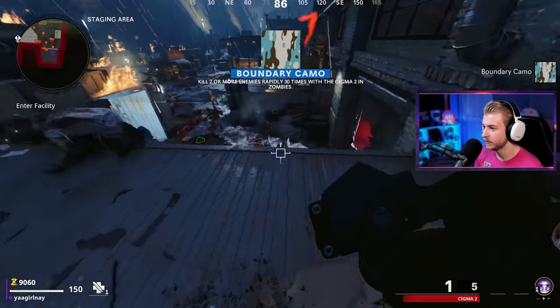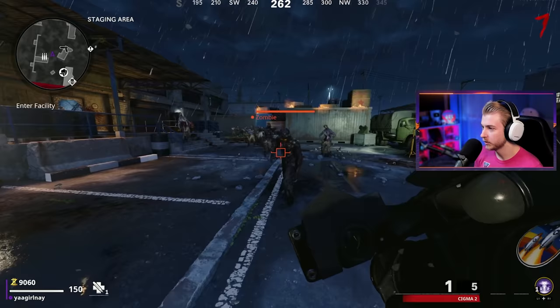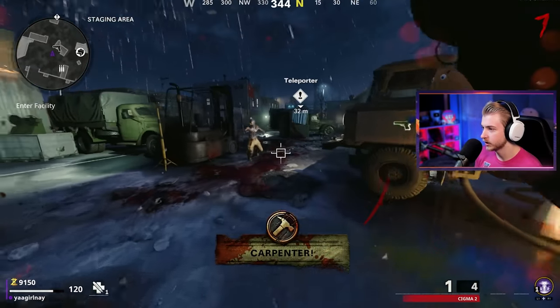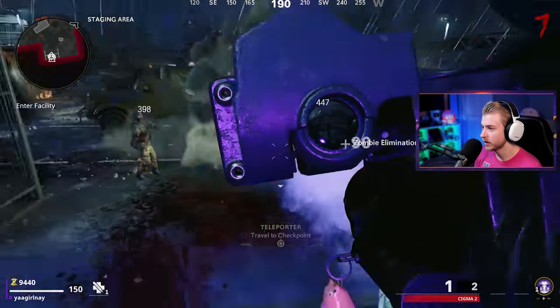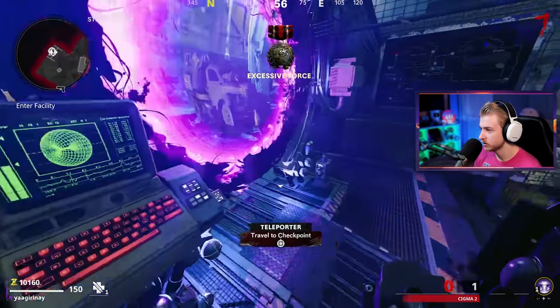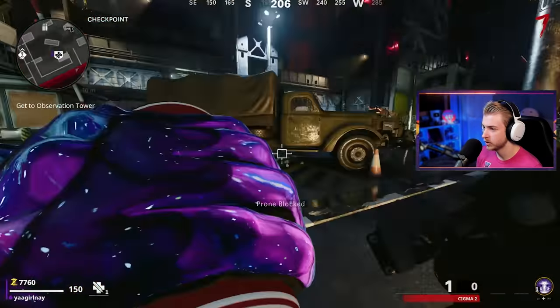I'm gonna get a few more kills here and then move on, because I just remembered we have to fight an Abomination to get PHD and Pack-a-Punch, and the longer we wait here the harder it's gonna be. Let me just get a few more kills, and then since we have 10k I might as well grab Jug while I'm right here.